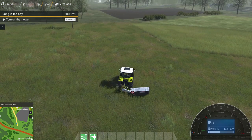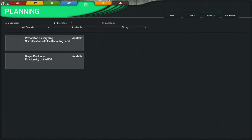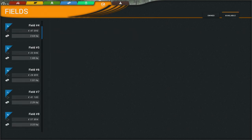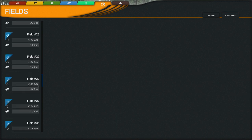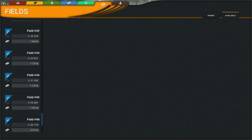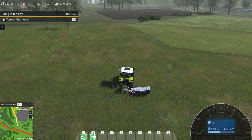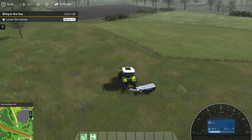So what's the field then? Field number 40. Let's see if 47 is around here. Let's see where the fields are. Maybe you can give me the map. I would say 47 is the one that I don't own — I'm doing it for somebody else. Okay, I think this is the one here. Turn on the mower. Lower the mower.